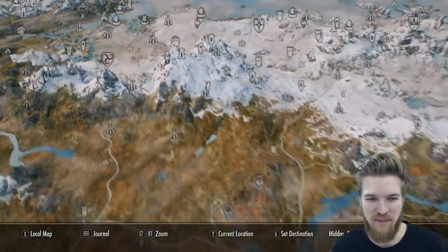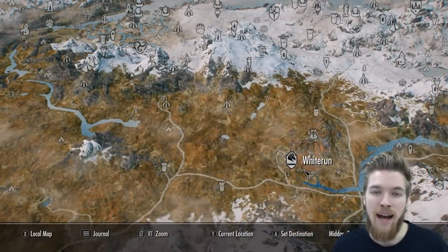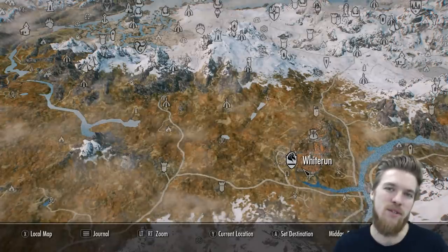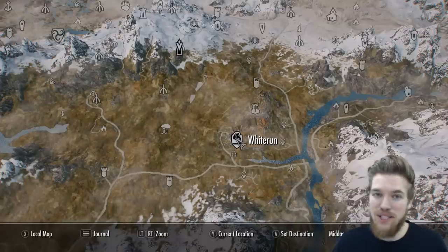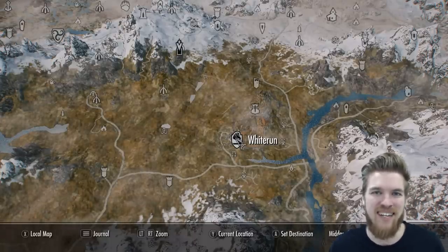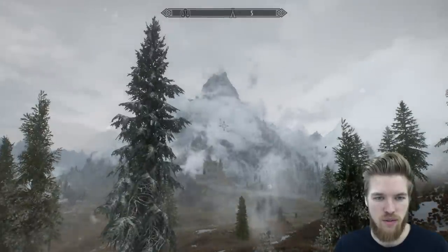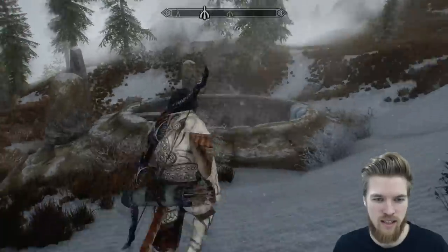Whiterun is just down here, so this is something you can come and get very early on in the game. I especially suggest doing this if you're using a dual-wielding character, because these weapons are intended to be used together — but you don't have to use them together, it just fits their backstory better. The ruin is located just here on the map, and there's also a secret mini boss in this dungeon. It's a pretty short walk from Whiterun, right at the foot of High Hrothgar.